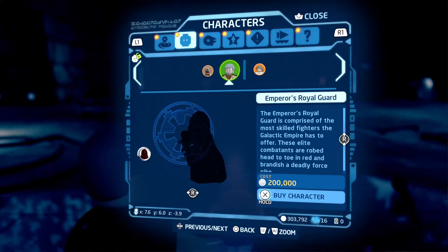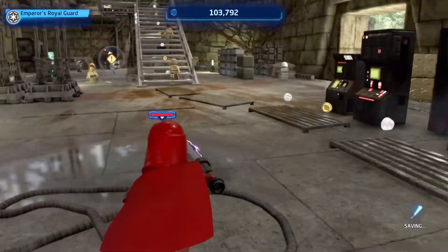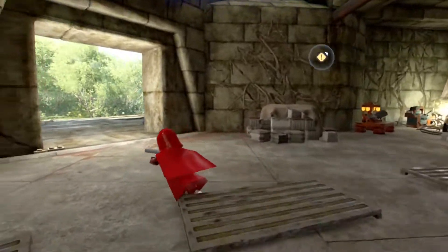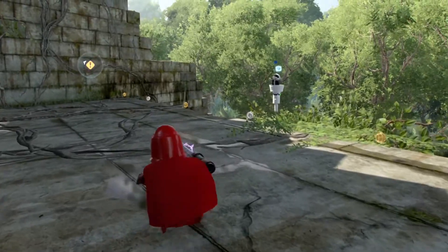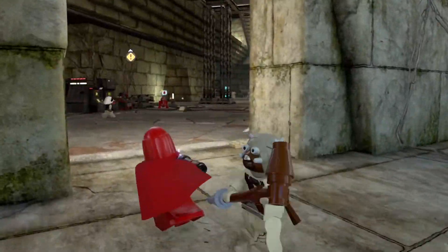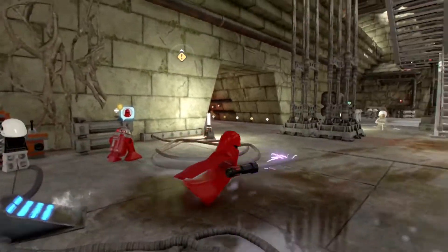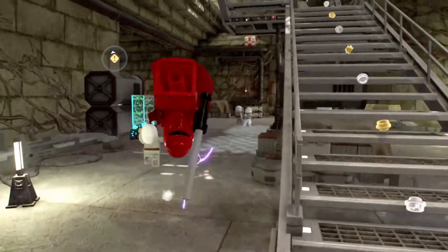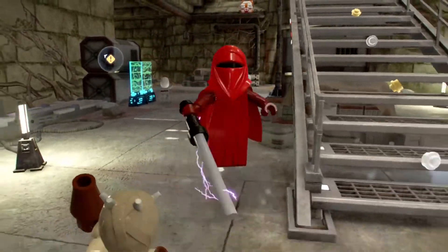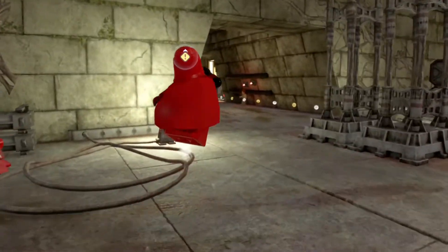Now we've got to buy it — 200,000, wow. Let's do it! They're a little bit different than the ones from the Complete Saga; those had regular legs with just the cape. I think I like the legs better than the dress they're wearing now — but at least they have this staff, that's cool. They're so agile, and they kind of jump like Darth Sidious or something.